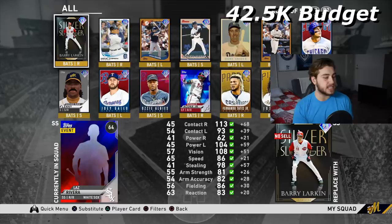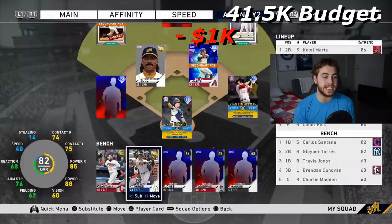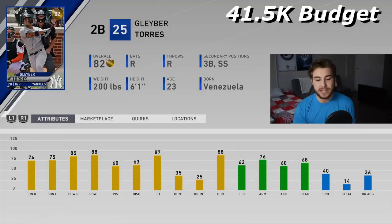Next we're going to be looking at an infielder — one of the best budget guys you can possibly get — Gleyber Torres. Mid-80s power against both sides. He can play second, third, and short, so he's versatile. Not going to play them well defensively, but versatile and good hitting-wise. This is really what you're getting your bench players for after all.